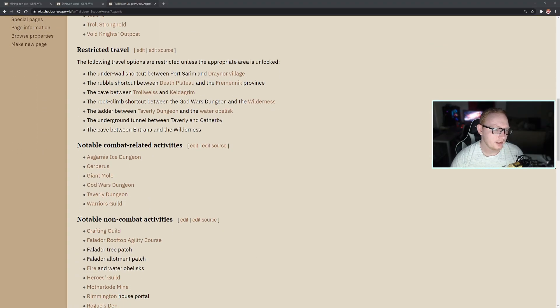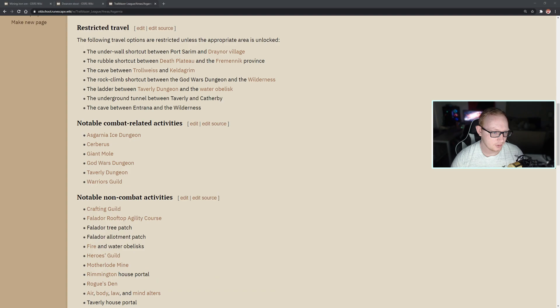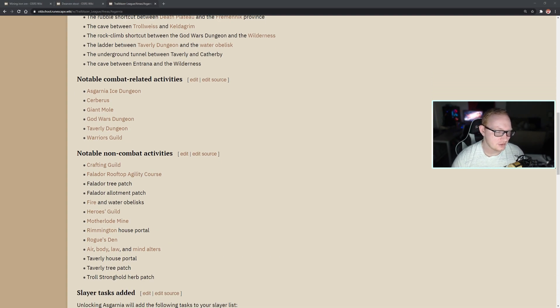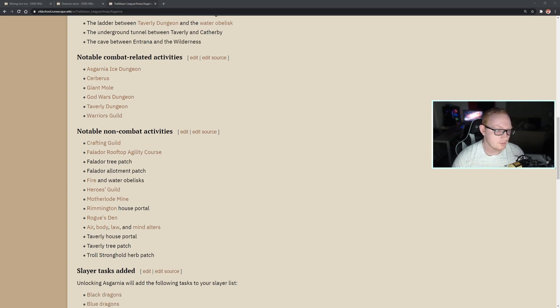I'm going to scroll through this pretty quickly. There are some restricted travel locations. Notable combat-related activities are going to include the Asgarnia Ice Dungeon — you do have access to the Ice Gloves there. Of course, unlocking Fremennik gives you access to the Ice Gloves automatically. You'll get access to Cerberus, which includes best-in-slot boots, provided you get the Dragon Boots from the God Wars Dungeon or the Wilderness God Wars Dungeon. You'll also get access to Taverly Dungeon, which includes a fair amount of dragons. Warrior's Guild is pretty important — Cyclops and Defenders.